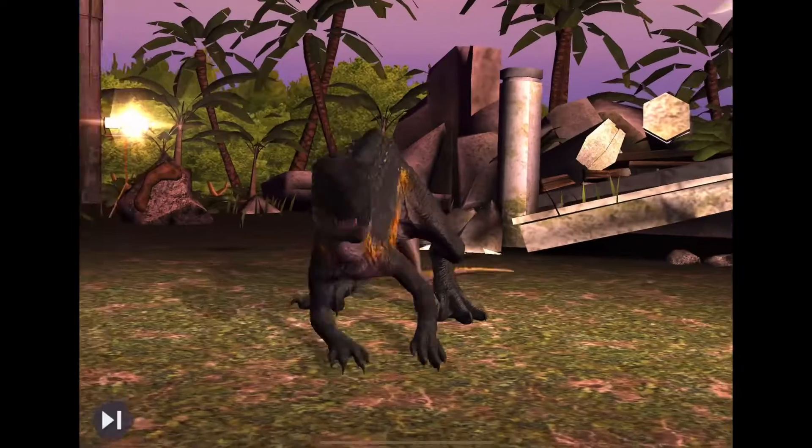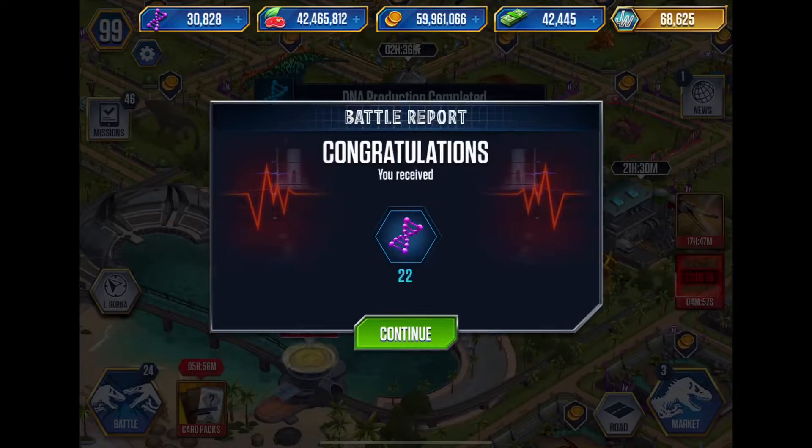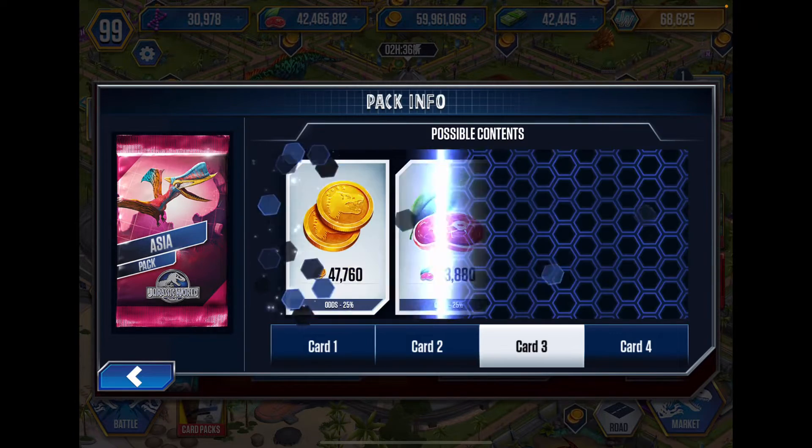Let's skip this. Okay, we got 150 DNA. Are there bucks in here? We're gonna get up to 30 bucks, but I really doubt we're gonna get 30 of them.